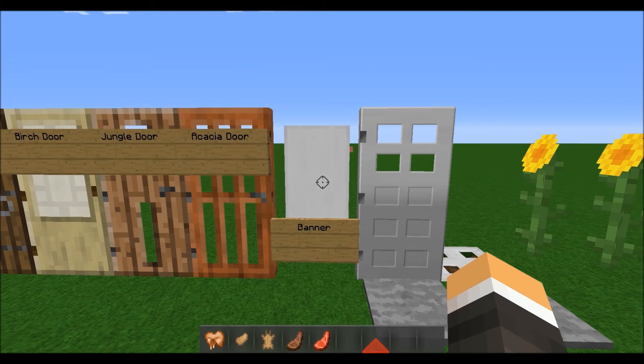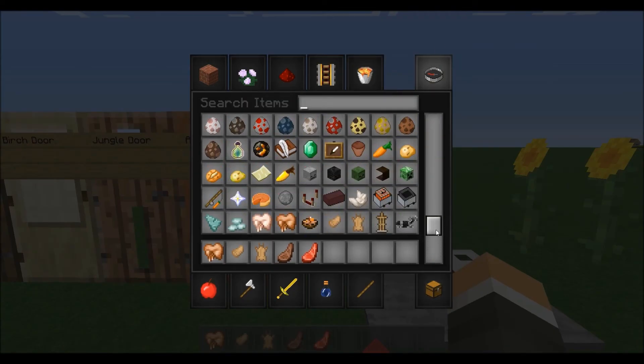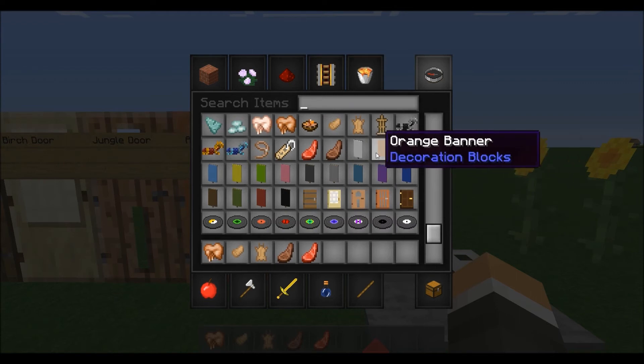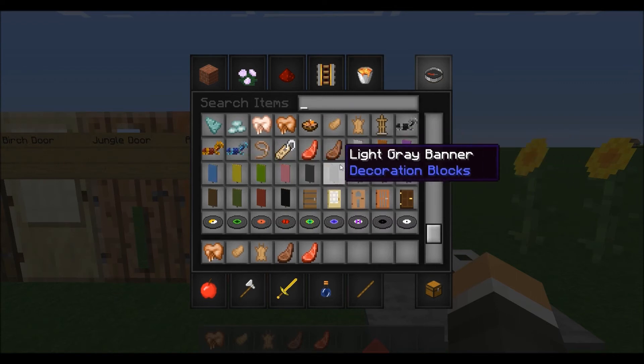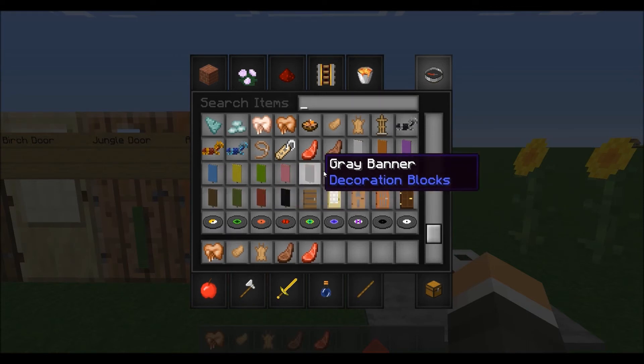Same with the fences. This is just a white banner, but they have loads of colors you can choose from. It's another decorative item you can put up in your house and do cool things with. We've got the white, orange, and then all the basic wool colors you know — all of those are available on the banner.